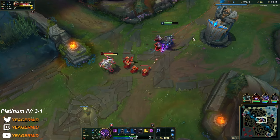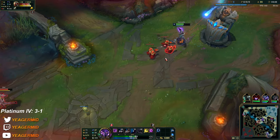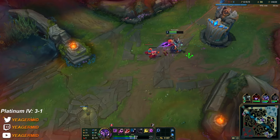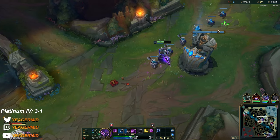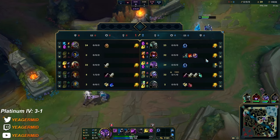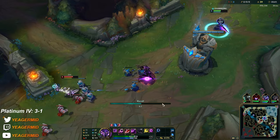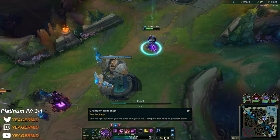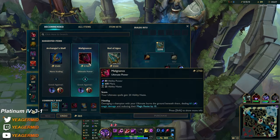Normally I like to put a couple of points into my Q before I start maxing out the E, but against Zed it's not really going to help. I'm just going to back off here. If you are low HP against an assassin, just back off — don't stay in the lane, it's complete grief.